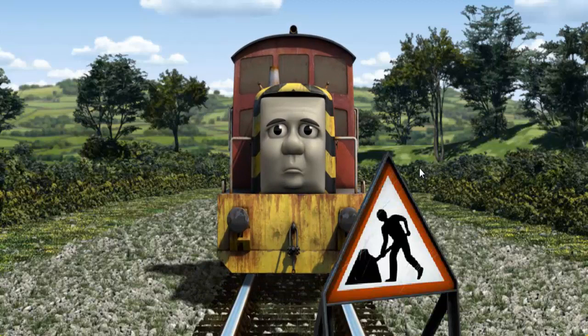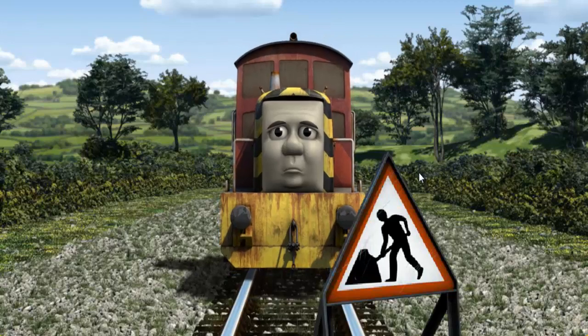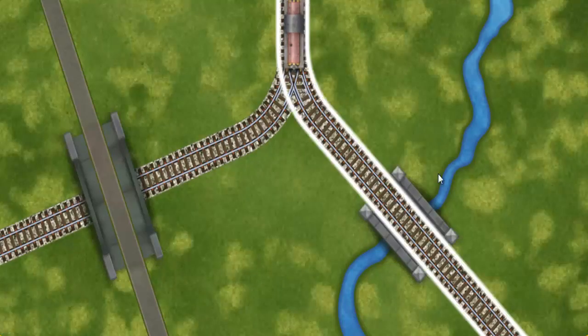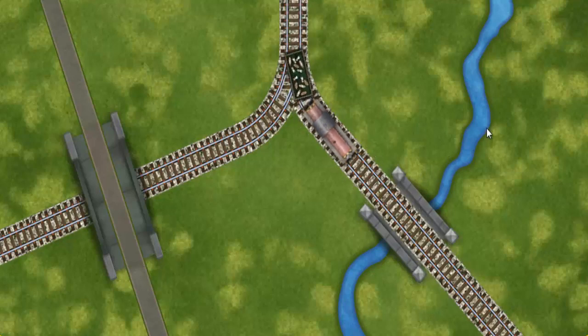Salty was on the wrong track. He needed to go a different way. Find the track that goes over the shortest bridge. Let's go!